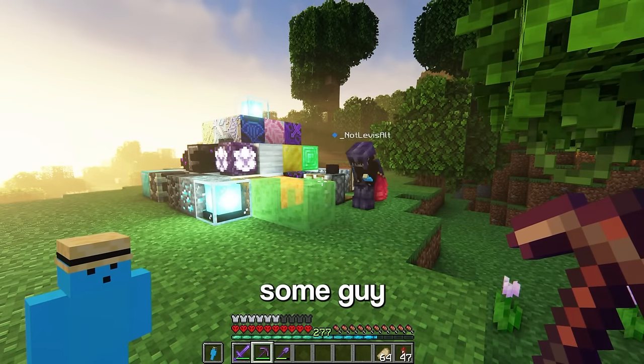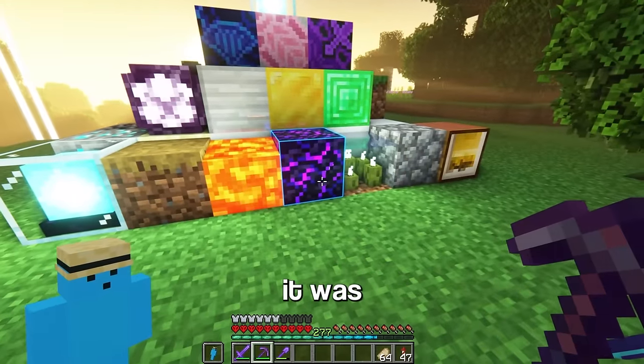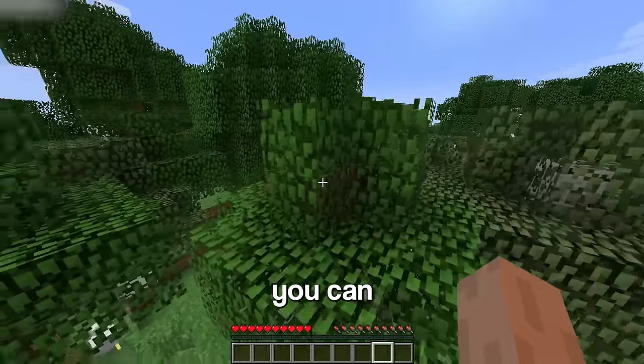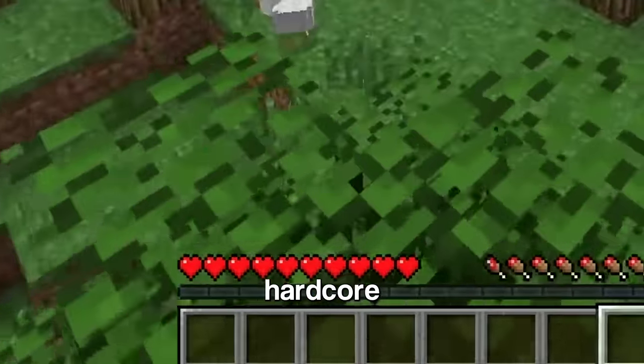Before we move on, I've hired some guy through unorthodox methods to fix my water and lava. No shot, it was that easy the whole time. Next block is the end portal frame, which requires us to head back in time — so with a little jump cut, we're in beta 1.9. As you can see, there are a couple changes: one, we both had a glow up, and two, we're not in hardcore anymore.